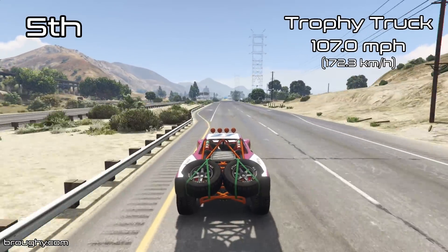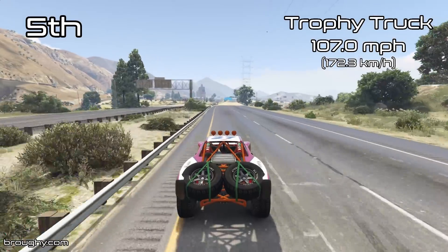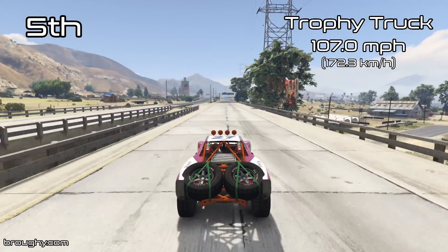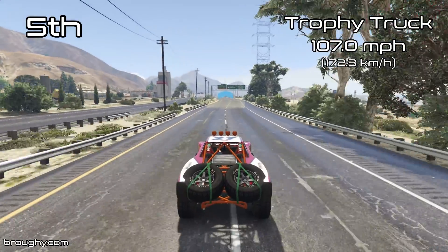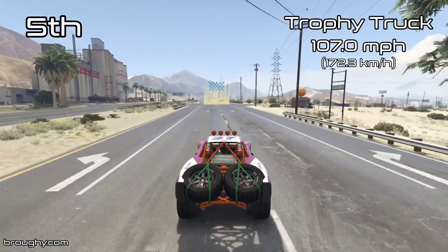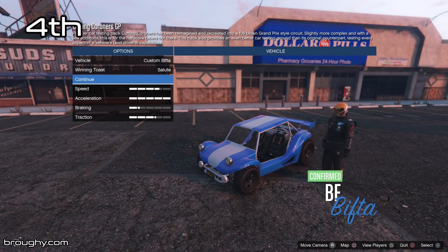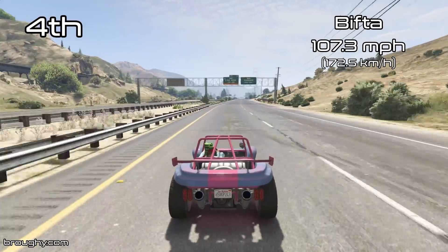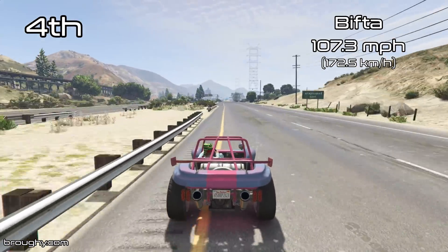These two vehicles in particular are where we see acceleration play a much more important role for their lap time. Their top speeds are okay, but they're generally going to do better in a racing situation because they've got really, really good acceleration. Now in fourth place we've got the Bifta — really good for the Bifta, an old vehicle still in the top five for top speed for the off-roads class. 107.3mph is pretty respectable.